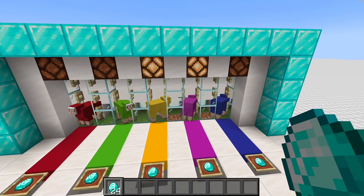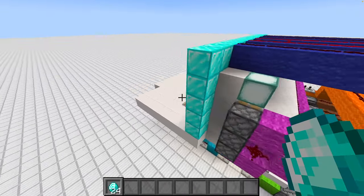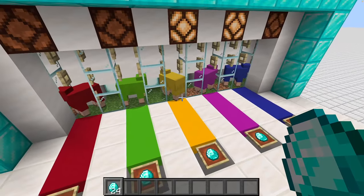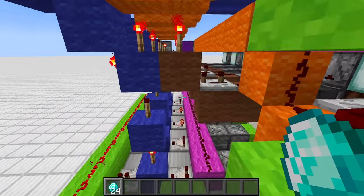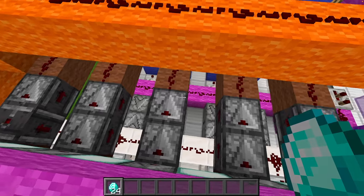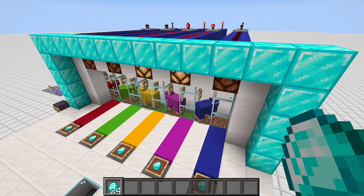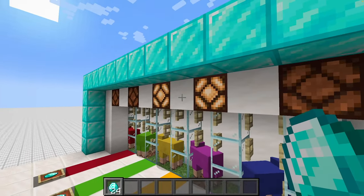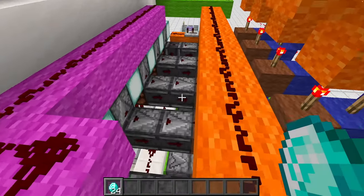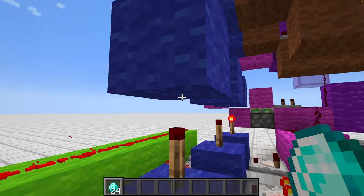The whole machine gets shifted via these pistons on the sides with the green and magenta circuit. Now if one of the sheep eats, the eating will be picked up by this observer row here — they detect the grass. As long as the lamps are on you cannot play because there's an item in there.